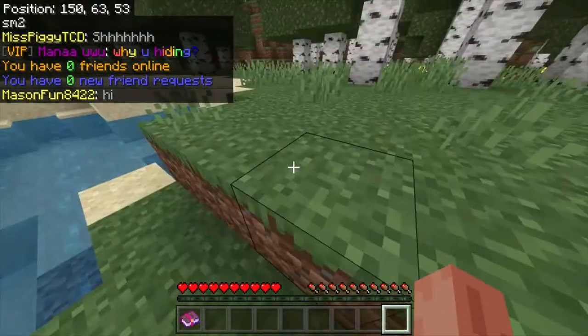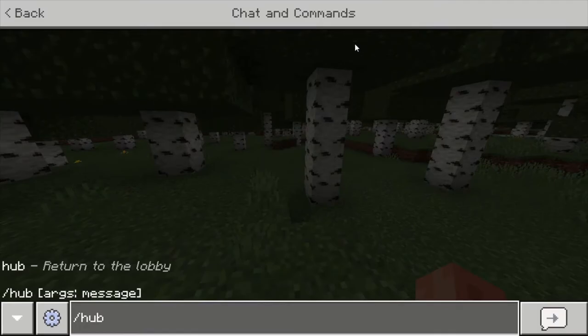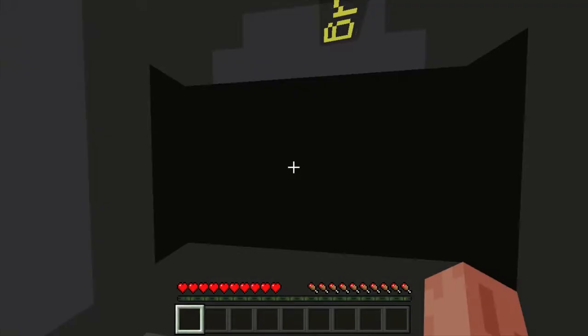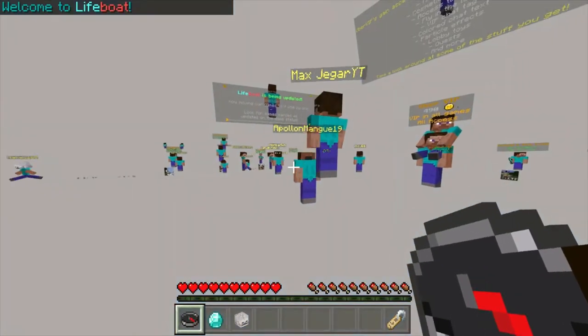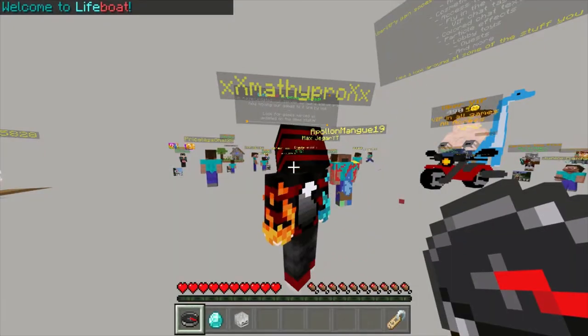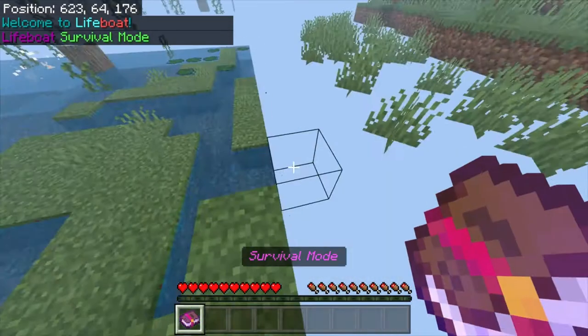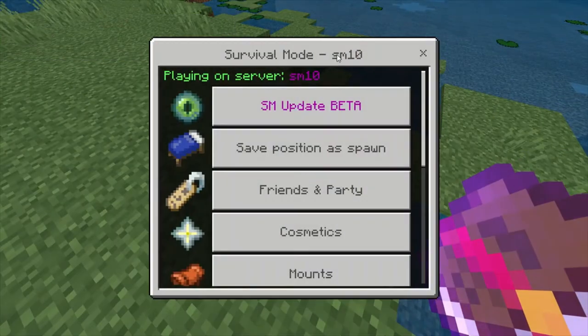However, that doesn't work right now. But I found a way to fix that. You can go to the hub by typing /hub, and then once you're there, you can type in the server you want to go to and it will work. You can transfer to specific servers by just going to the hub. As you can see, I'm on SM10.